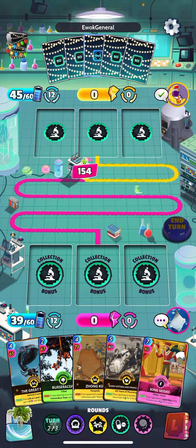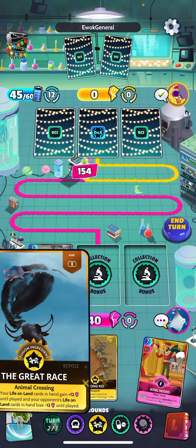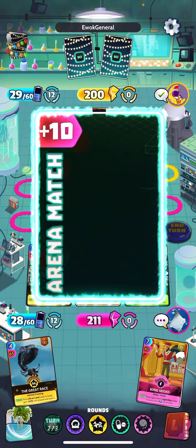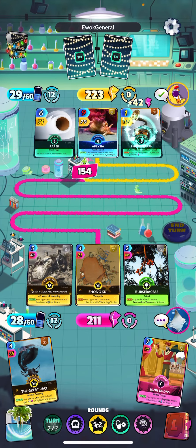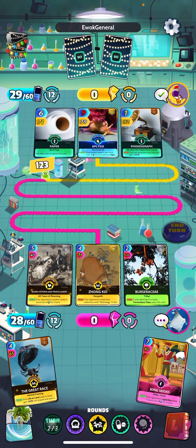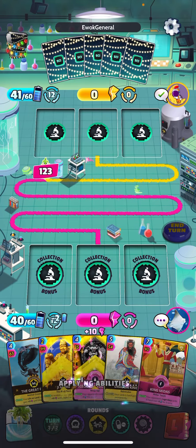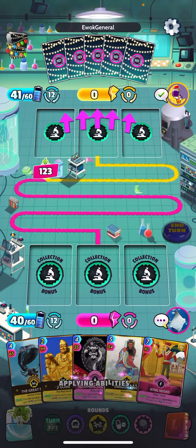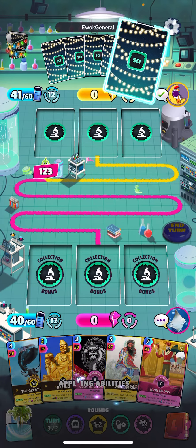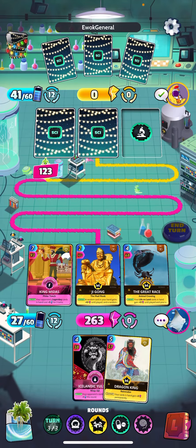Let's get some cheap cards down now — I want to get some of that energy back. We got a nice lead; we don't need to go too crazy right here dropping big expensive cards. Let's let our opponent burn up some energy. Poor timing on that Yule Cat — we'll save him for next turn.